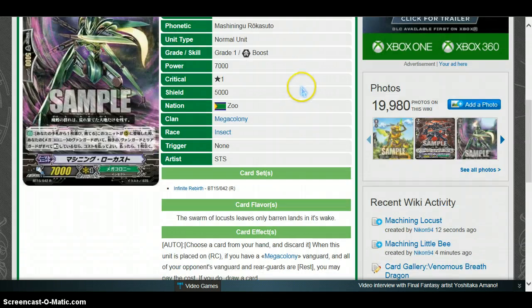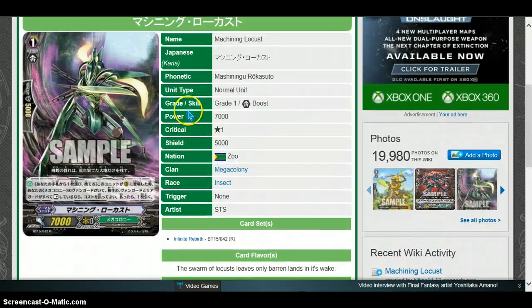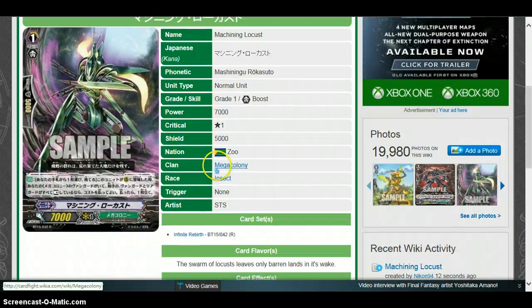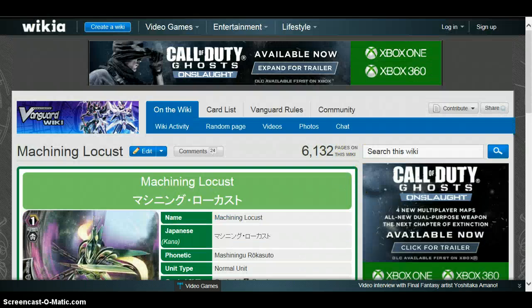Machining Locust — Mega Colony, grade 1, 7k. Ability: Choose 1 card from your hand and discard it when this unit is placed on rear guard circle. If you have a Mega Colony Vanguard and all of your opponent's Vanguard and rear guards are rested, you may pay the cost — if you do, draw a card. It's alright. I don't see it as very viable considering it would probably only activate when the break ride goes off. The only thing working for it is the 7k. Most of the time it'd just be a 7k body. It's not even a plus one — it's a one-for-one since you're discarding and then drawing. But it is a good way to cycle through the deck.